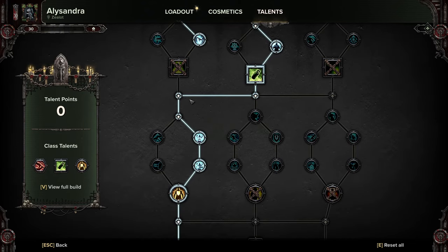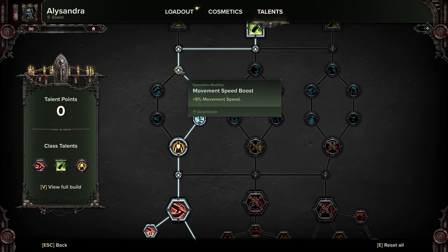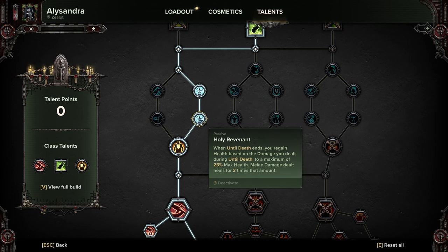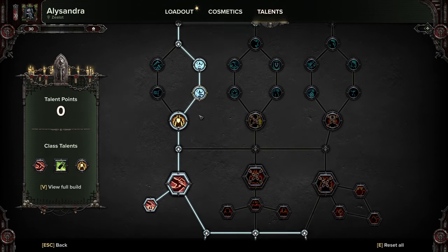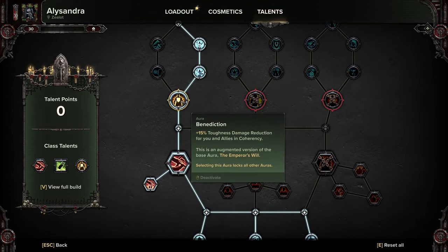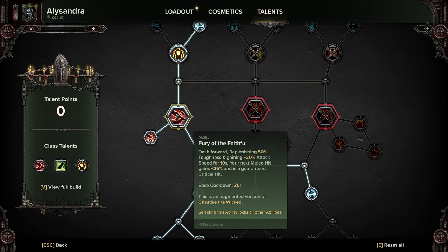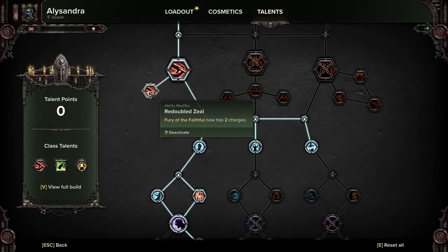Grab the toughness boost and the melee damage boost, movement speed — which is actually really useful. Until Death: fatal damage increase that grants you invulnerability for five seconds, occurs every two minutes. Early Revenant: when Until Death ends you regain health based on damage dealt. This is very much like the old Zealot build. Addiction gives plus 15 toughness damage reduction for all allies in coherency. Some more toughness. Fury of the Faithful — so this is our charge — and we're picking up the two charges.